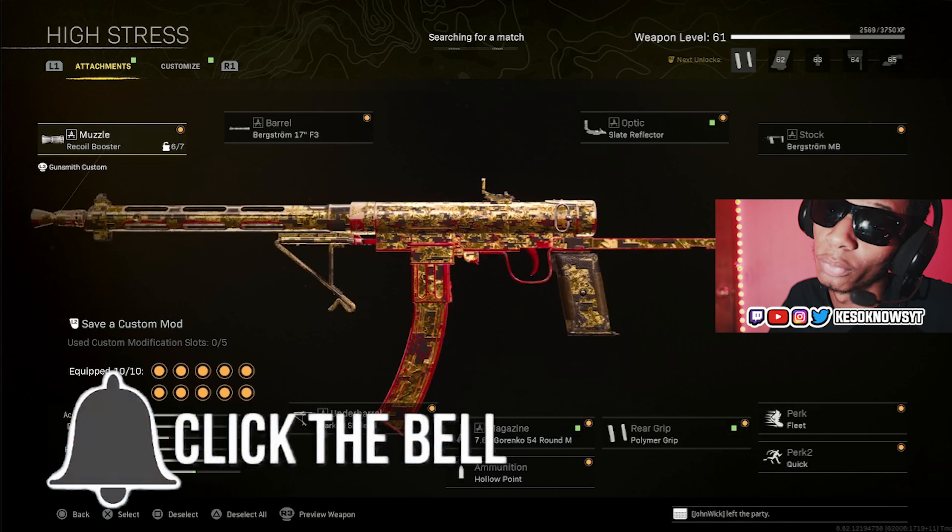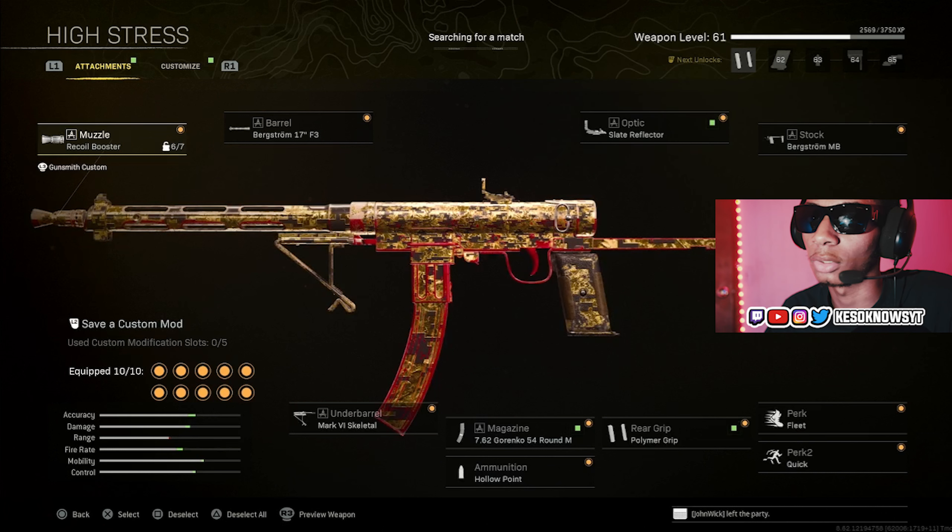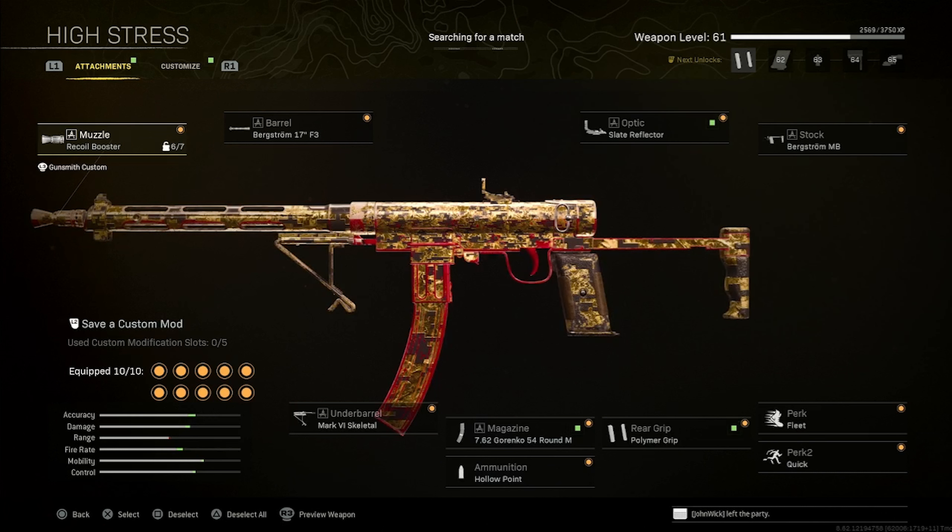Today's video we're going to talk about the H4 Blixen and how it is one of the top three SMGs in Warzone. First attachment is the Recoil Booster, second attachment is the Bergstrom 17 F3, third attachment is personal but I always choose the Slate Reflector, next attachment is the Bergstrom MB. First perk is Fleet, second perk Quick, Polymer Grip, and then a 54-round magazine. The ammunition really doesn't matter — you can get the Hollow Point. My last attachment is the Marked Skeleton stock.